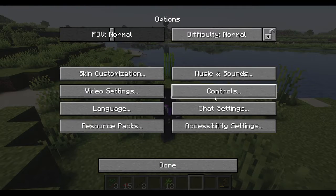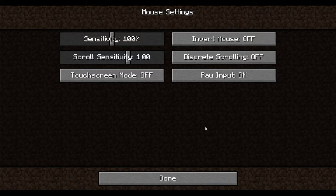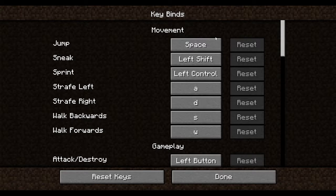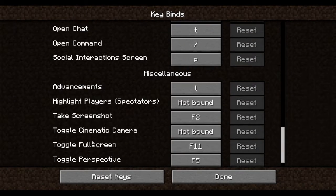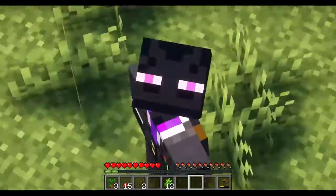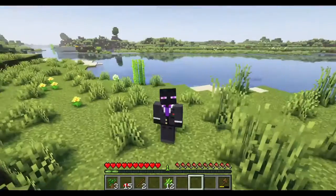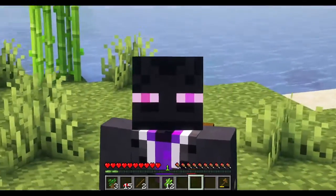Hold on, let me check controls - 'C' is to zoom. Okay, so as you can see, I'm an Enderman. I have purple eyes. They kind of look pink here but I assure you that it's purple. So it makes sense - got it? Yeah.